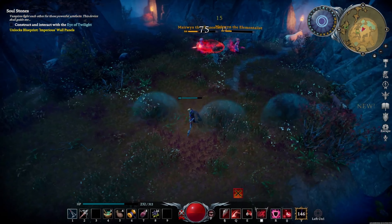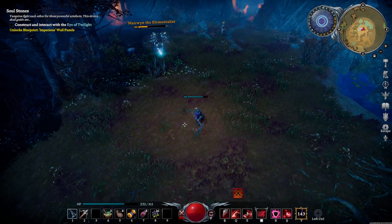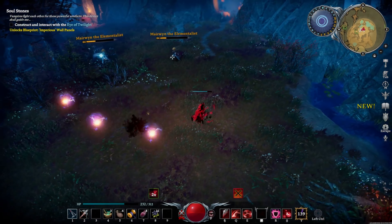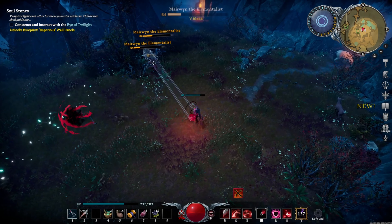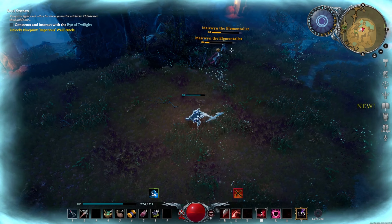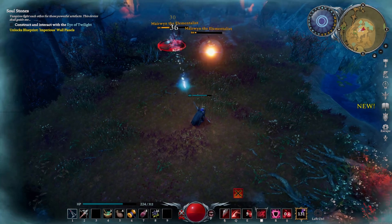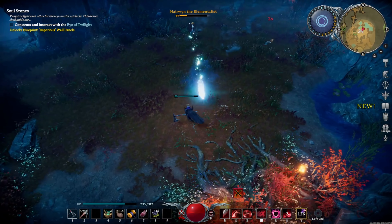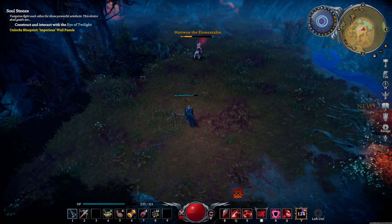She summons a second witchy boss, and you just want to drop her as fast as you can because she's casting the same spells at you — now you have double the chances of taking damage. Her life drops a lot faster, and the sooner you drop her the fewer problems you have.